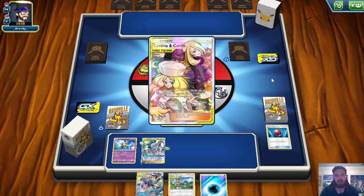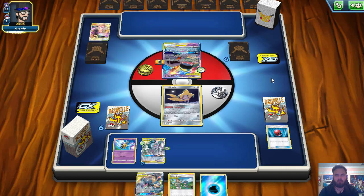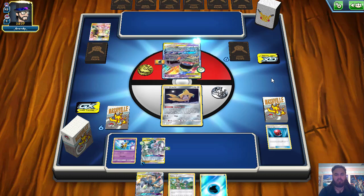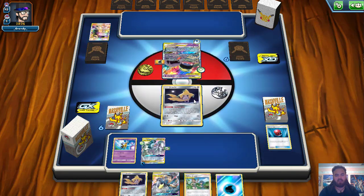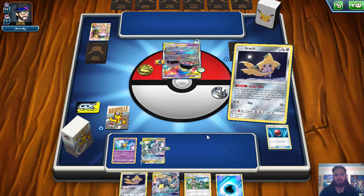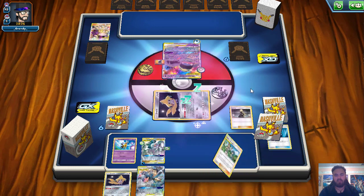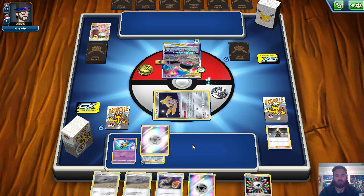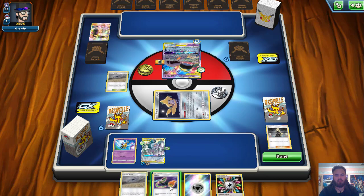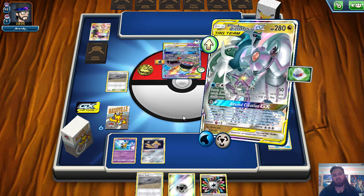Tag Call would be ideal to get us Guzma and Hala. A Swell down would be really good. The Escape Board for Jirachi and the Rainbow Energy for ADP. We can discard Lucario and Melmetal and probably the Mallow and Lana. We get another Jirachi, that could be a discard. We're going to hope we can hit a Tag Call — we hit a Cynthia, that's still pretty good. We throw that Cynthia down and hopefully hit a Metal and a Switch. We do! Incredible — that worked out way better than expected.